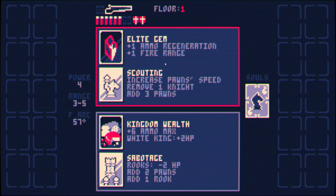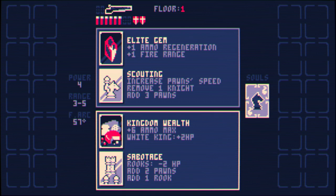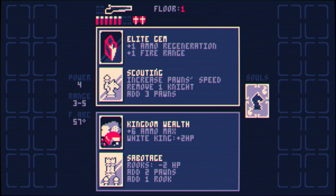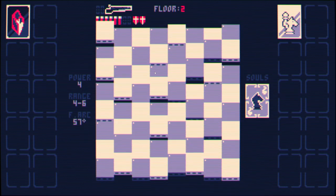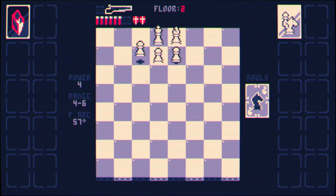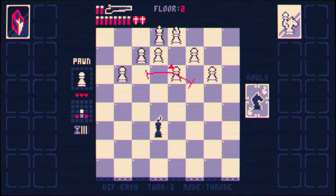Ammo regeneration and fire range. Increase pawn speed. Remove one knight. Add three pawns. I don't like any of these — I guess I'll take this one. I generally don't like increasing the pawn speed because that can create quite a lot of problems in the long run, but I'll have to go with it. We do have increased fire range so we can start hitting the king basically right away.